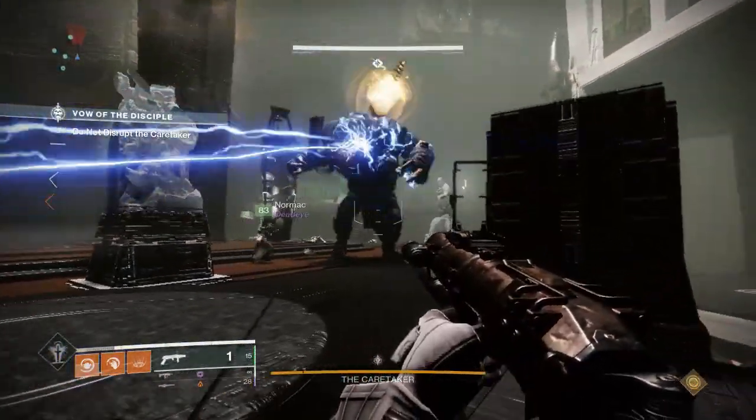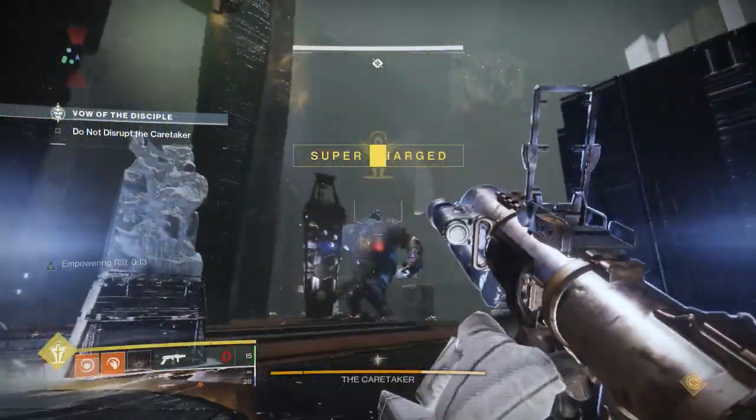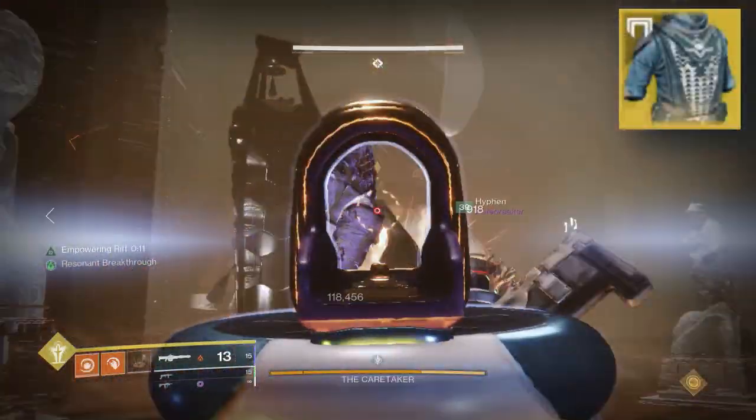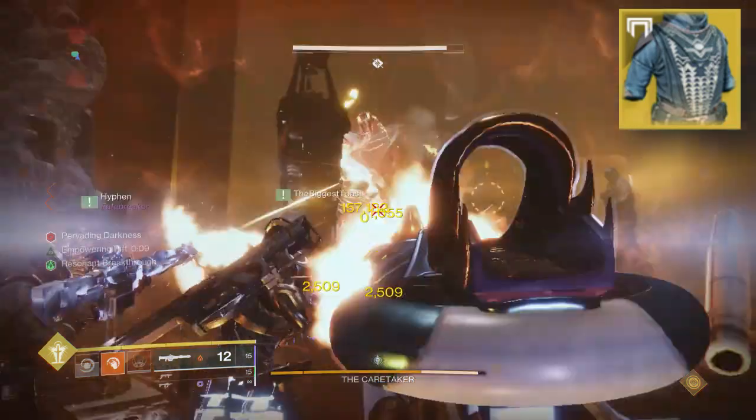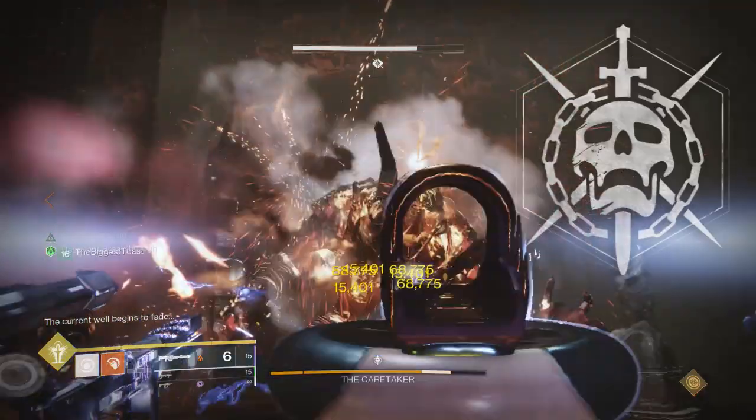Alright everybody, we're going to be continuing the little Xenonade world tour that I've been doing over the past week or so. We're using the Starfire build, we're using Weak and Clear, and we're using the Xenophage to go ahead and put in some pretty good work. And today we're hopping over into the Vow of the Disciple.